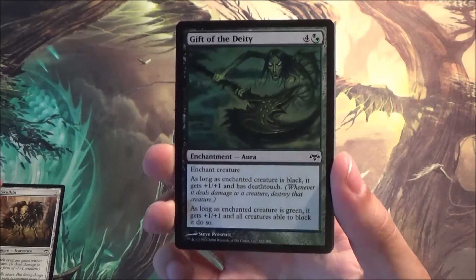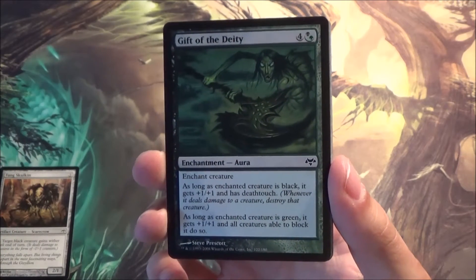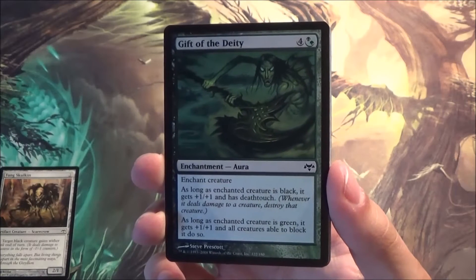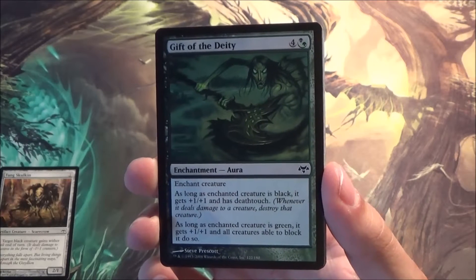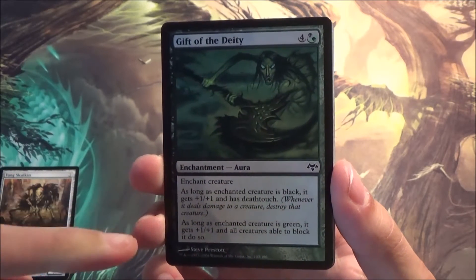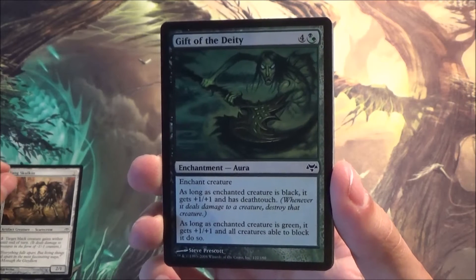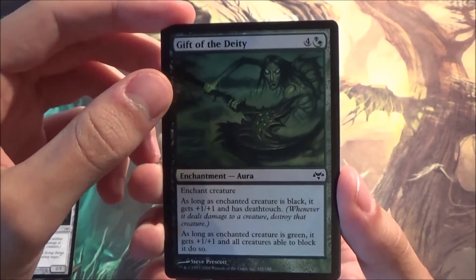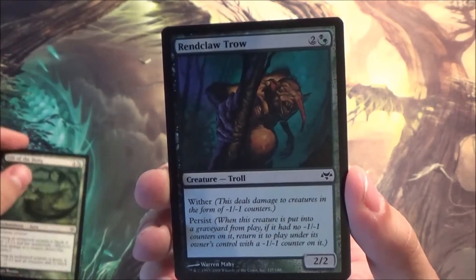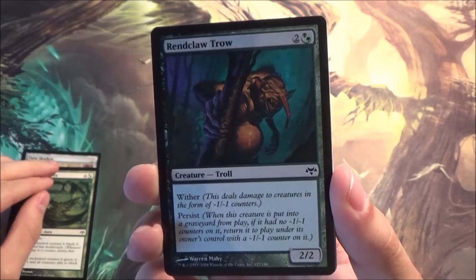There we go — the first hybrid card. It's an aura, so you have to put it on a creature, and it gives you benefits if it's black or green. The combination of the two abilities is pretty strong — you can kill almost everything. But it costs five mana of course. I like it.